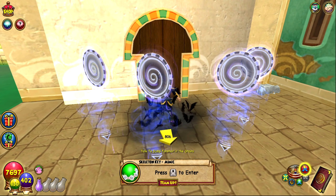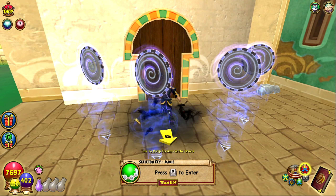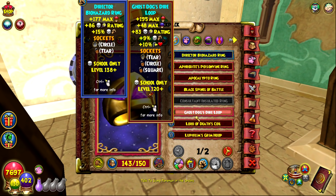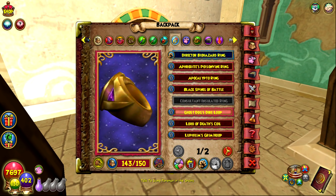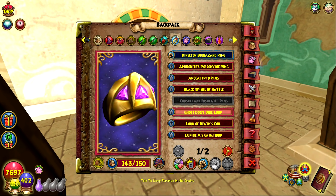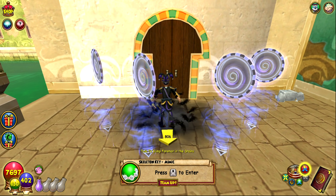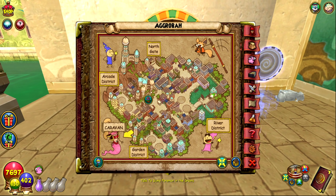The next piece of gear is the Mimic rings — dropped by the skeleton key boss Mimic in Agrabah, Mirage. They have a different name corresponding to your school, similar to the Yevgeny athame — for example, Ghost Dog's Dire Loop for death. These rings have a ton of crit and damage, making them super good for the level you get them. They are decently rare, but if you get them, you'll use them from roughly level 120 to 137.